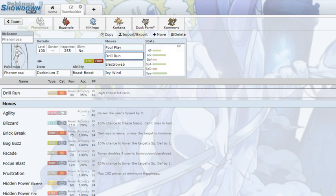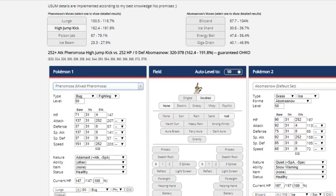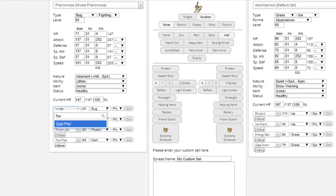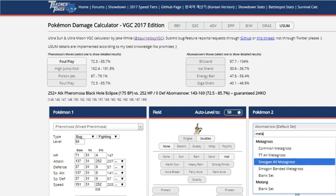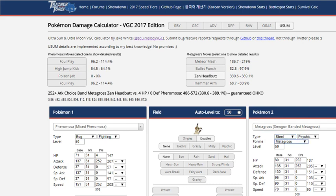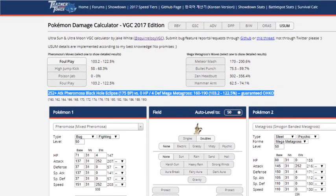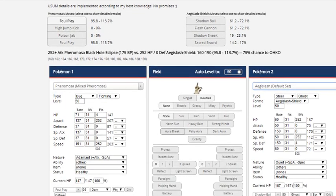The main things I want to talk about are Foul Play and Drill Run. Foul Play is very interesting — you could use it in tandem with Black Hole Eclipse or Darkinium-Z. Not only do you get Pokemon that have really high attack stats like Metagross, but Z-Foul Play can actually knock out Metagross if it's in its out-of-nature spread, assuming it's not intimidated. It also does a lot to Aegislash, giving it another way to hit Aegislash. You have a good chance to knock out Aegislash in shield form; blade form will obviously just drop. It also does a massive check to Cresselia on a special defensive calm nature set.